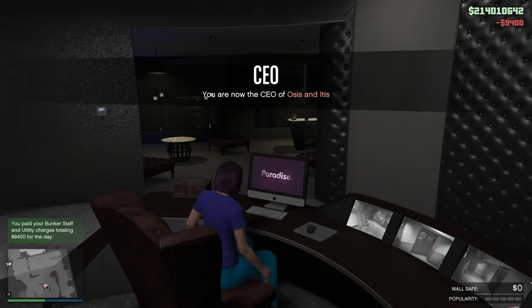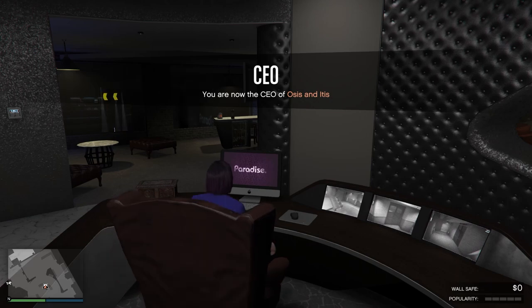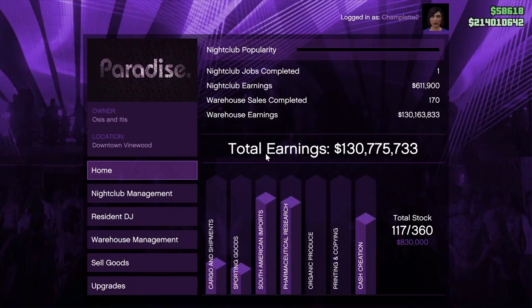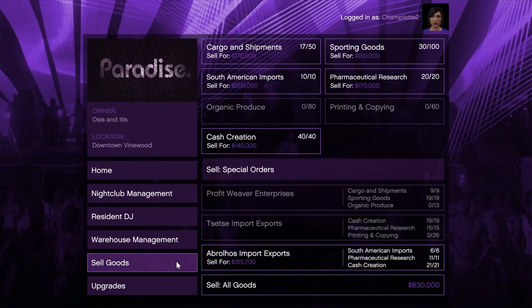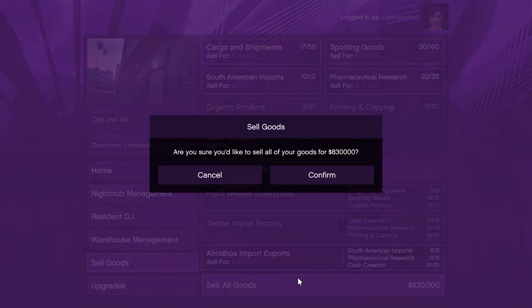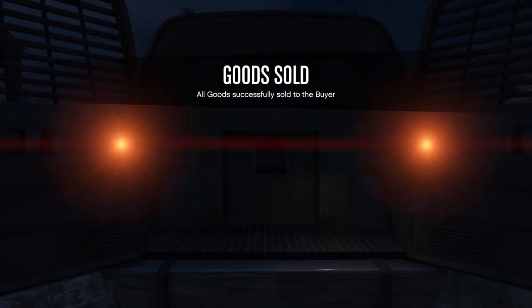Now that we've ruled out all the legitimate reasons why you might not have any product stock yet, there's one more possibility that could be the problem. In the nightclub, when a product reaches maximum capacity for the storage levels that you have, your technician will stop working. What's supposed to happen is that after you've made a sale and emptied out all of that product from your storage, the technicians should automatically start working again. Once in a while, probably due to some kind of bug, the game code gets stuck in the off position for one or more of those formerly full products.